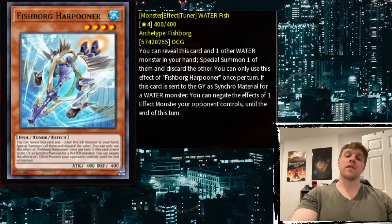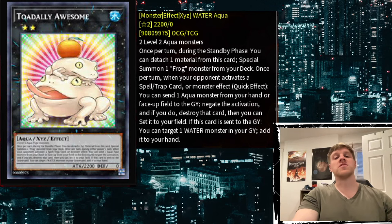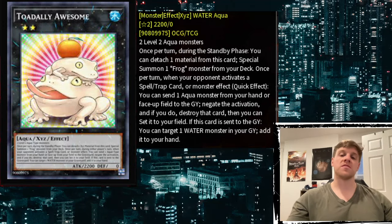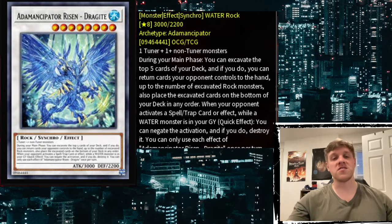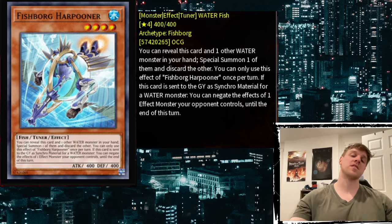Until we get better Water Synchros — at least Level 8 or lower where it's worth Synchro-ing for with your Level 4 instead of going into Bahamut Toad — there's no need to pay the extra cost for a Tuner. Bahamut Toad existing is essentially what Harpooner boils down to: what benefit is it bringing over free non-Tuner Level 4 extenders? Right now that benefit just doesn't exist. I think it's a card pool issue — the best Level 8 Synchros we have are Dragite and White Aura Whale.